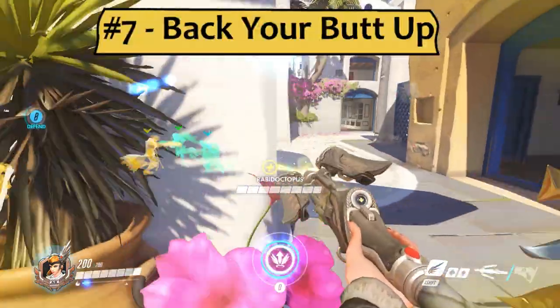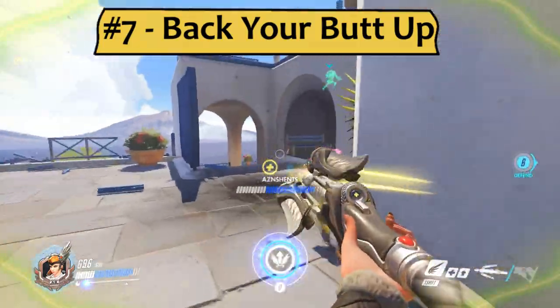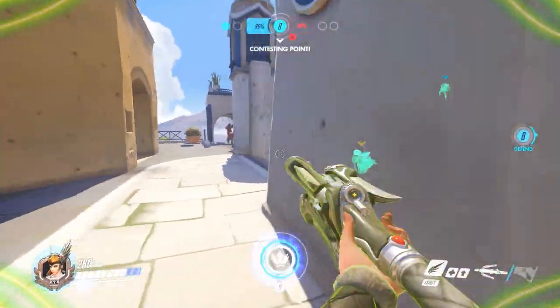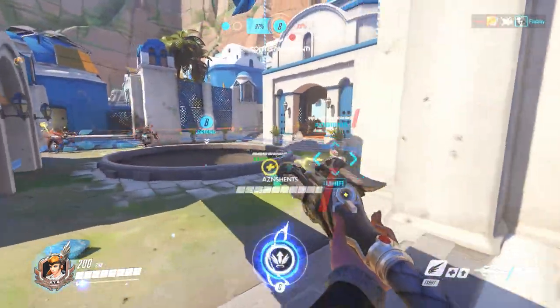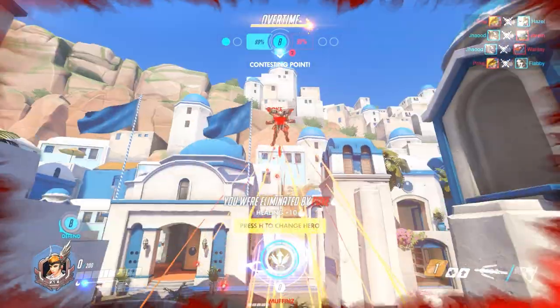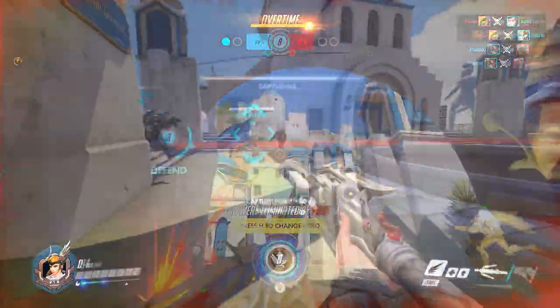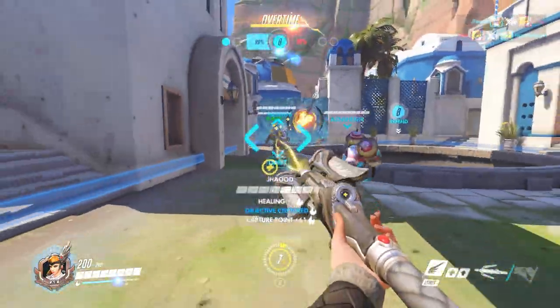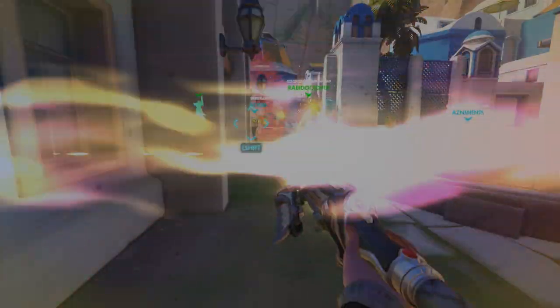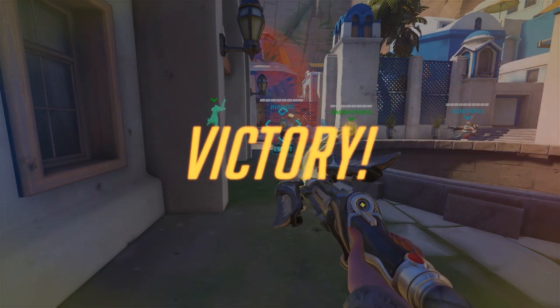Number 7: Back Up. Unless it's a trusted Reinhardt with a big shield, there's no good reason to be all the way up somebody's back. Your healing and buff beams have a longer range than you think, and you're much better off being a little ways back and behind cover. If somebody sneaks up behind you, you can pop over to your heal target and hope they turn around and help. If people keep running out of your range, remember you can cancel your Guardian Angel jump to hop halfway there and heal them up without jumping right into the death zone.